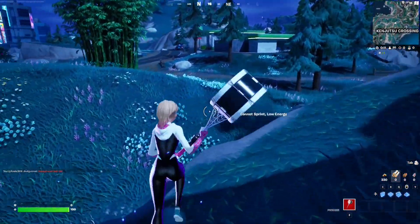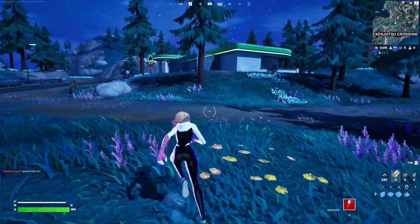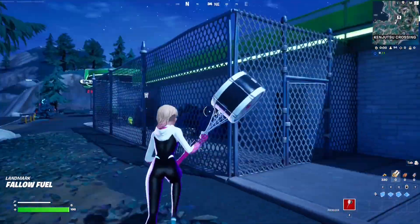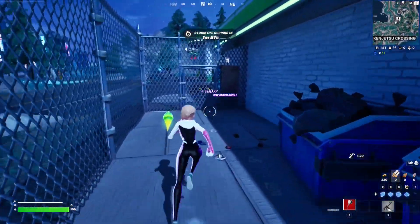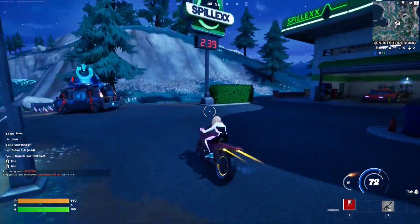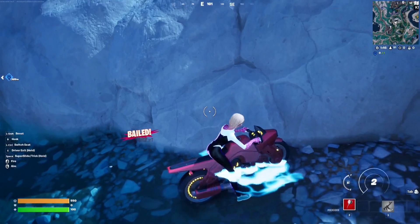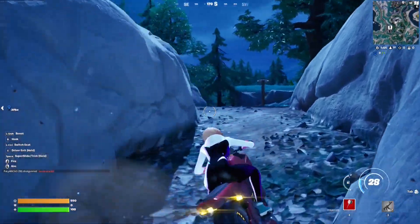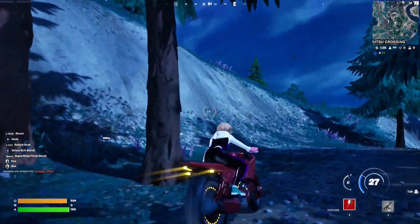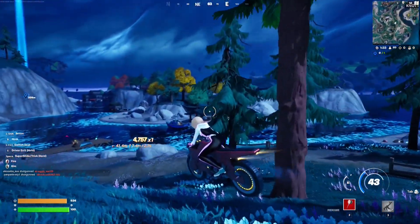I'll show you exactly what to do. I don't have a weapon but hopefully I'll find one on the way. Okay, we got ourselves an SMG — not bad. I'm going to grab a vehicle. Let me just ping the spot we're going to — it's going to be this spot. There's Knotty Nets right there, but we cannot touch water, so all of the water areas are out of the question.